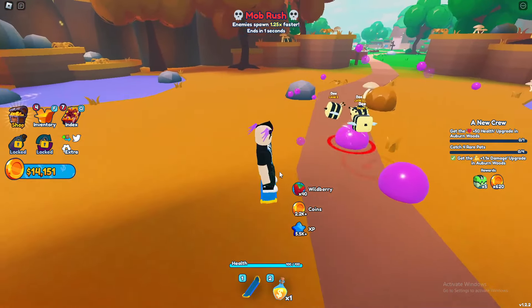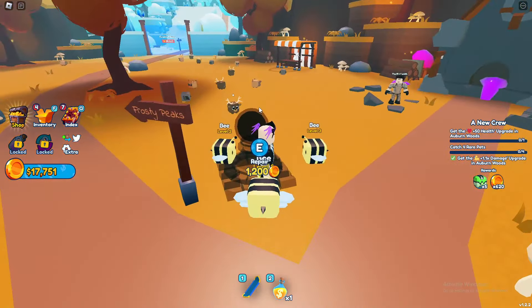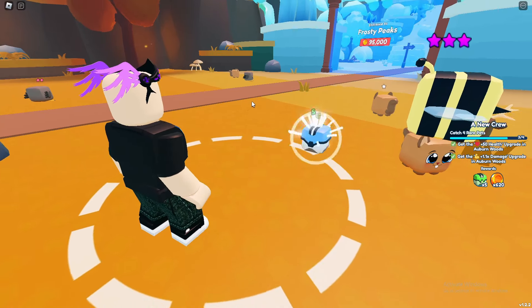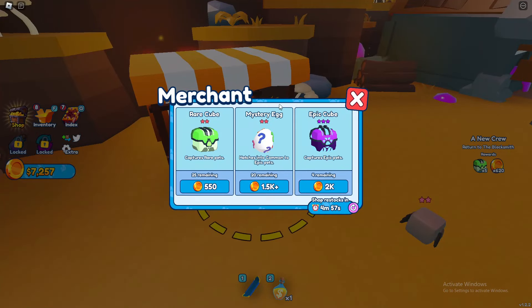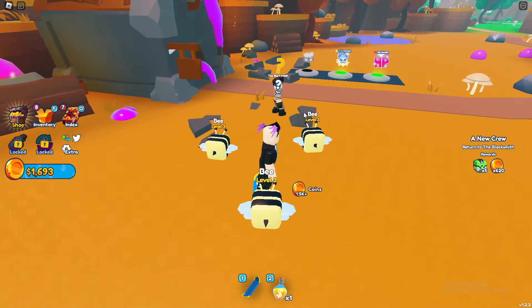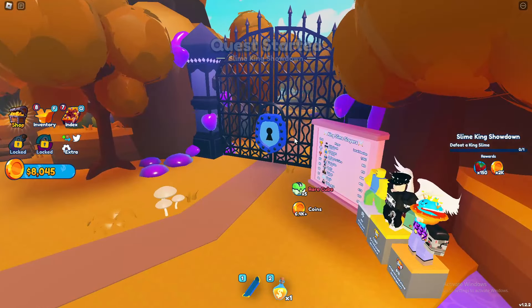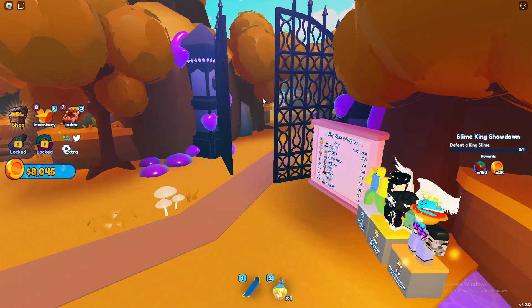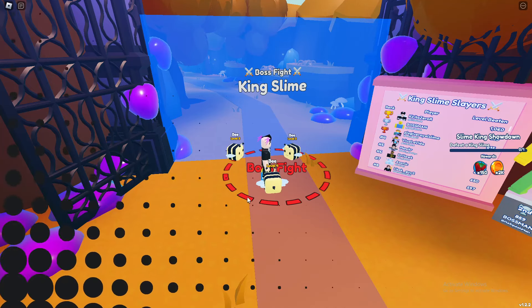Catch four rare pets — not sure what that's about. Let's buy this too — that took a long time. We got this one first try so that'll make up for it. We can buy some more epic eggs and this mystery egg could be cool. Let's figure out what this is — defeat a king slime. Somebody beat a thousand of these — possible rewards. Let's start — 150 HP.